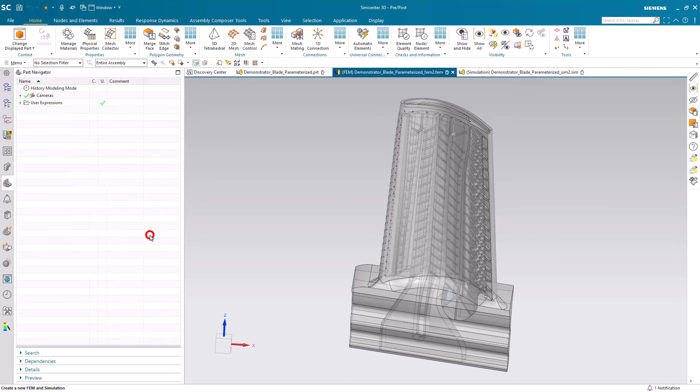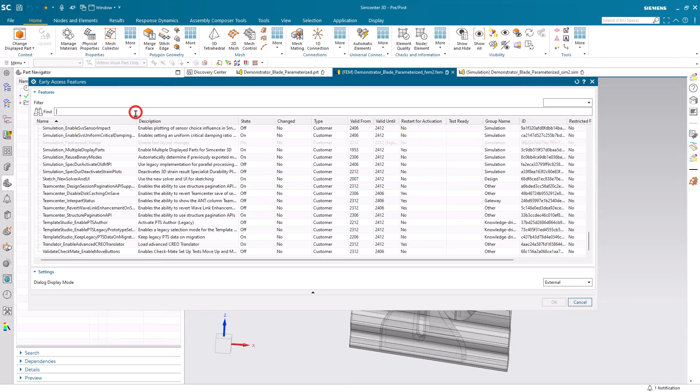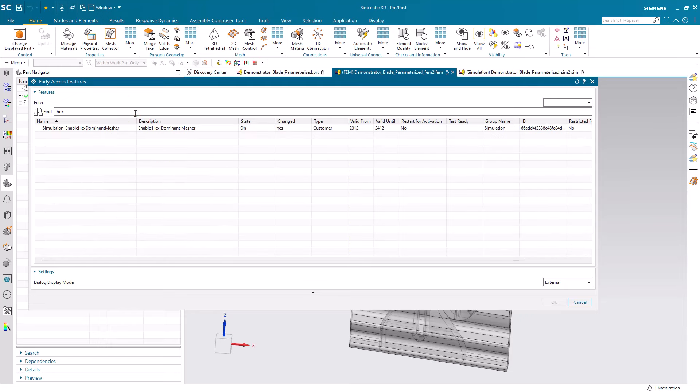Today we'll look at how to create a hex dominant mesh. This is a new capability in 2406 and will need to be turned on with an early access feature toggle.